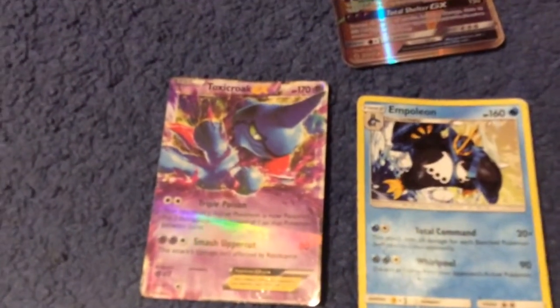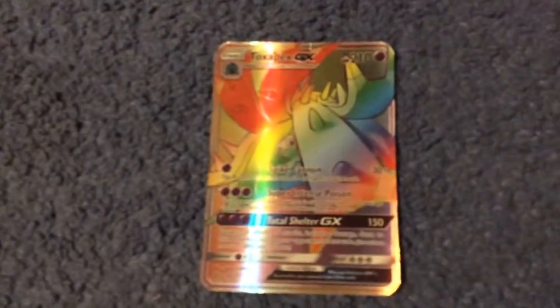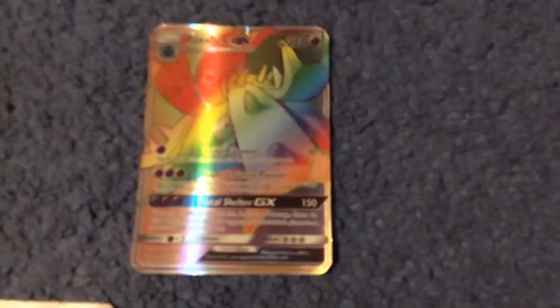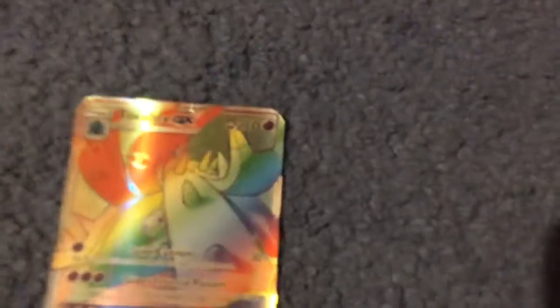Toxic croc. And my rainbow card — I just got today — is Toxapex. He's so good. He's got 150 total for Shell and Super Instant Poison, not really that much damage, and Spike Cannon for 30 plus. This rainbow is so good.